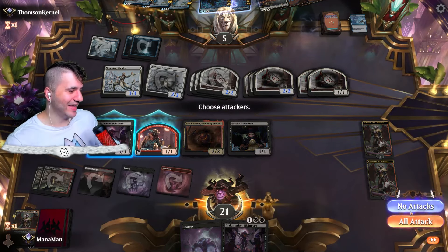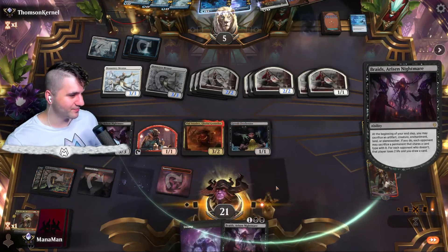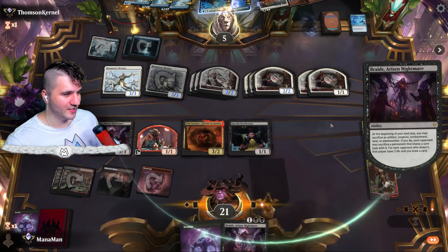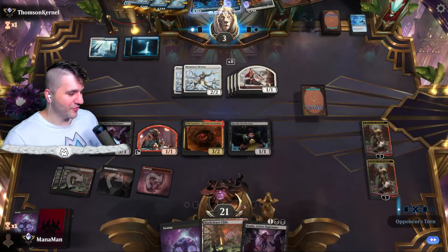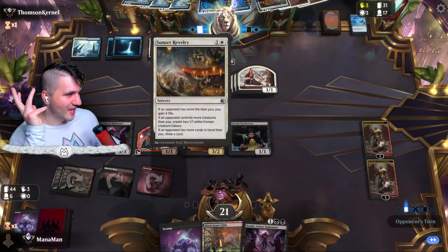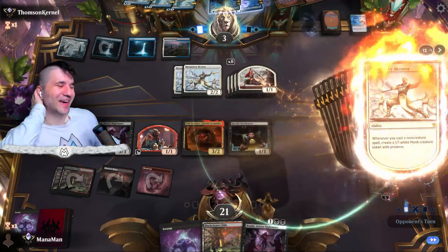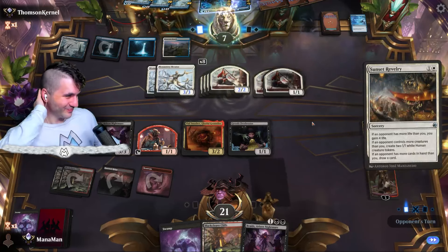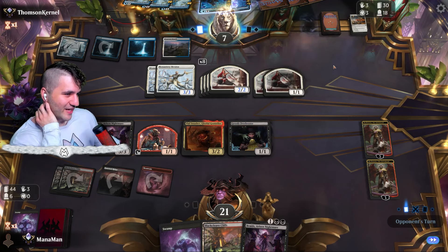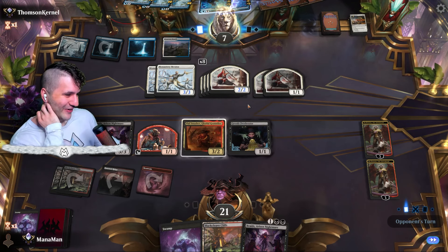We're doing five damage. I'll play it out but I cannot imagine we win this game. On a land. We could sack them down to two with Obnixilis but nothing we do is really going to be that enticing, especially since they have the life gain — they go back up to seven. If they didn't have Revelry we would definitely have a chance, but not looking good. March is strong.